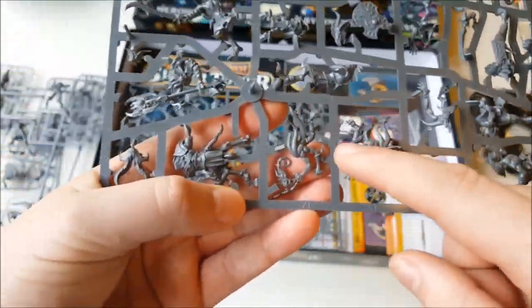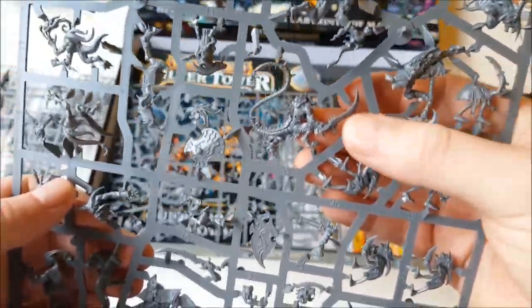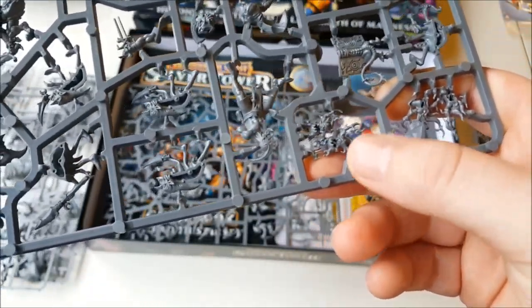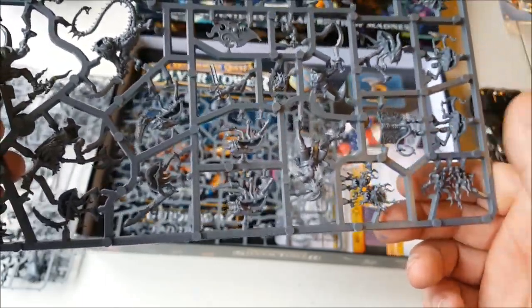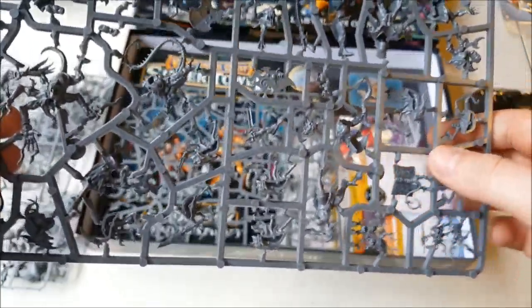These next two sprues look like they're duplicated — yes, two duplicate sprues. These make stuff like your Pink Horrors, your Tzangors, the sort of bird beastmen. There's a couple of Skaven in here as well, little Skaven Assassins, Cultists, some of these little Tzeentch Goblin things. These guys are the little new mini horrors, the Brimstone Horrors. You go from a Pink Horror, and when you kill that it turns into Blue Horrors, and when you kill them they turn into two of these little Brimstone Horrors. The miniatures are looking pretty cool.